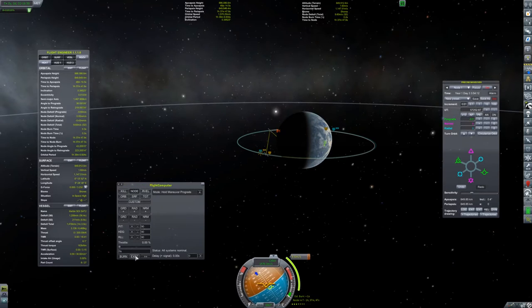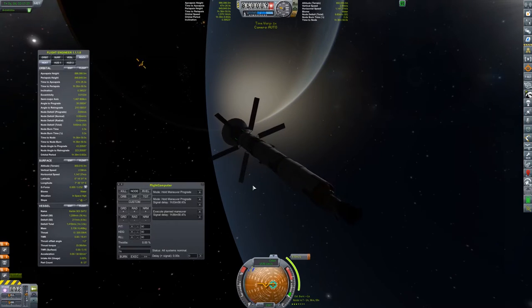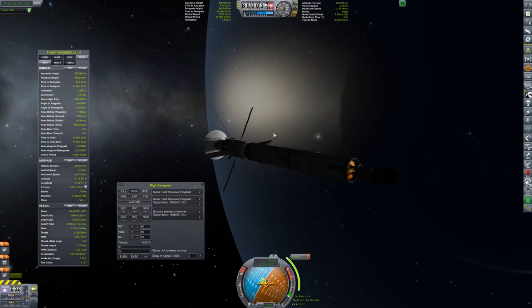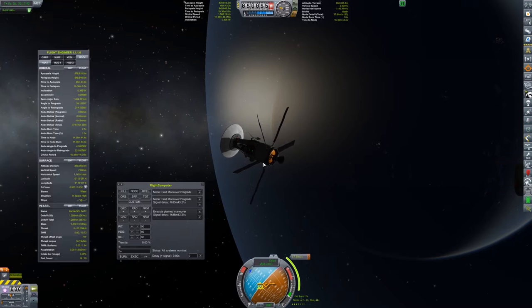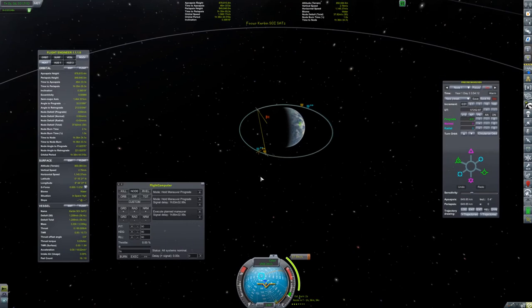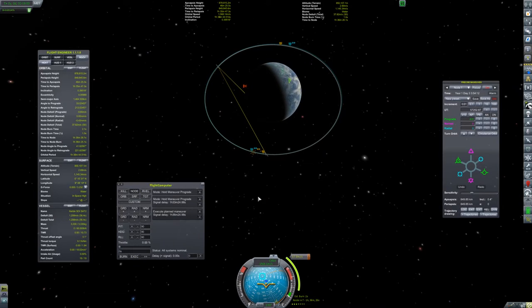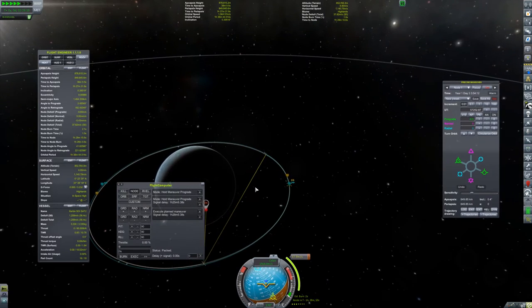Let's get rid of that extra stage — okay, it's gone, we'll clean up the space later. We're going to point towards the node and execute it. This is going to keep catching up to us — another trip around the planet, but that's okay because it's already a fairly close call and I'd like a little bit more cushion. Now we're keeping contact with each other all the time — that's what we want. You can kind of see how the triangle is forming.